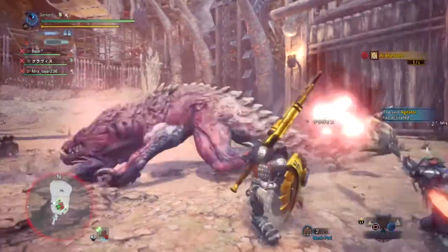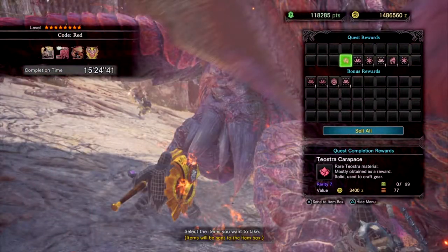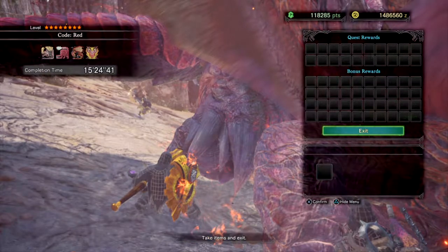Once the last monster is dead you'll receive your rewards, and the main one you'll get is called the Red Orb. This item is needed to craft the armor set and the weapon. However, you need 7 of them to create the whole set plus weapon, so depending on your run you may need to repeat this quest over and over again until you get enough.